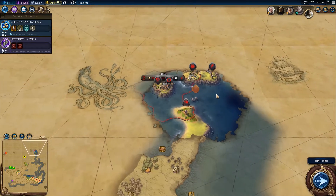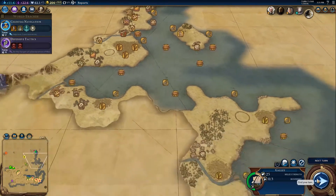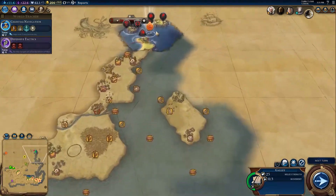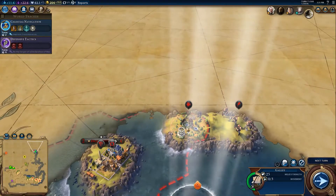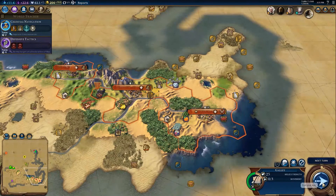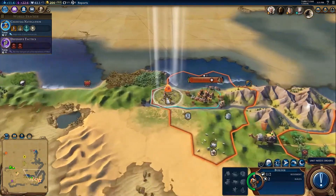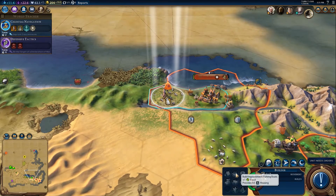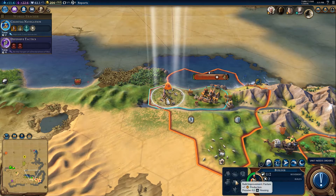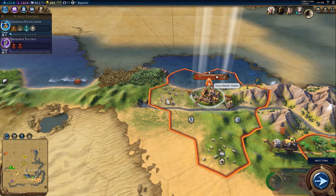Have we seen Casterly Rock in the show? I don't remember. We can't actually enter Blackwater Bay because of you — oh that's interesting. You notice what the one thing he has built right now? A campus — which makes sense, he wants his religion. Why can't we build a pasture here? Is that a bug? Let's bring them back down here and see what the heck happened.